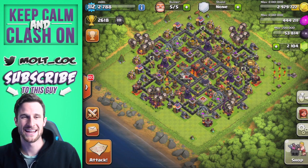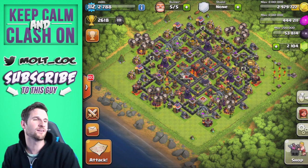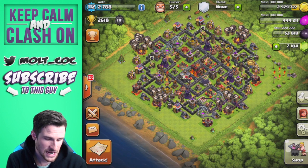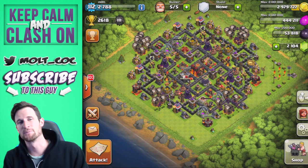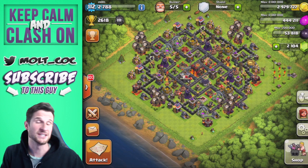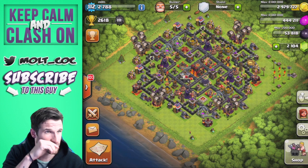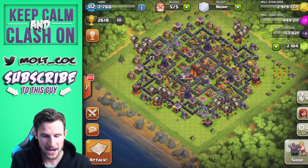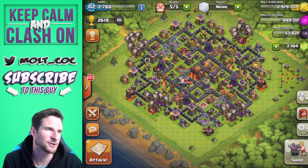Welcome back, it's MeeMult. We are on our Town Hall 10, up in Masters League, and we're going to do an overview of Town Hall 10 — attacks, upgrades, defenses. I've got almost three million gold, so we are going to raid and probably upgrade some walls, because that is all I'm trying to upgrade right now.